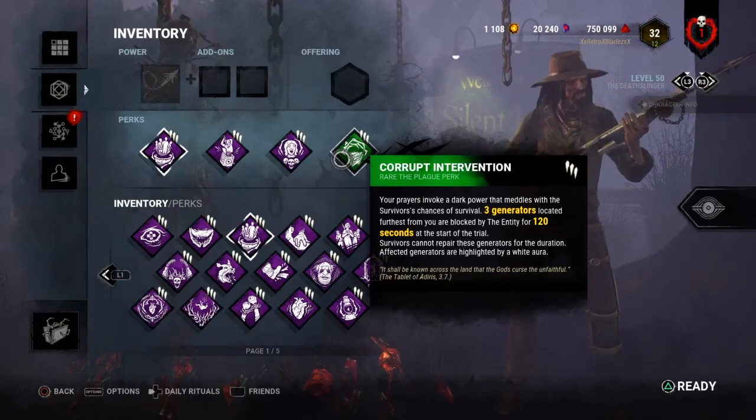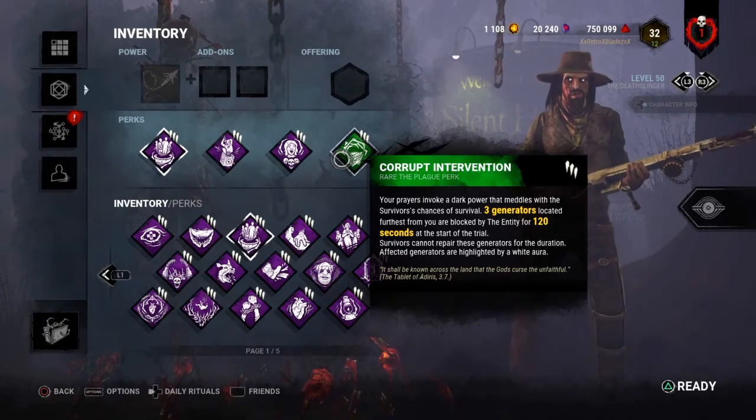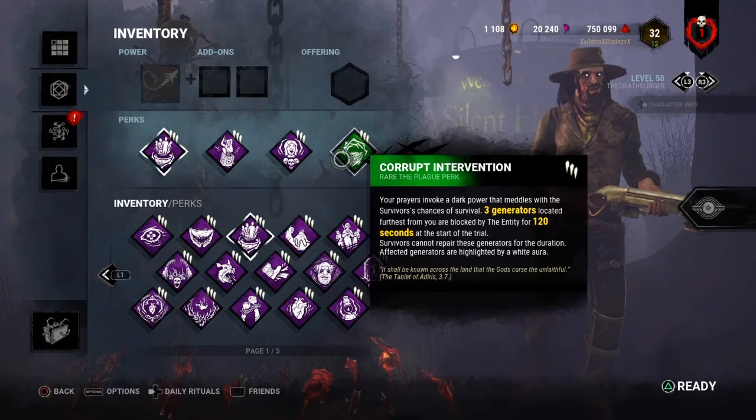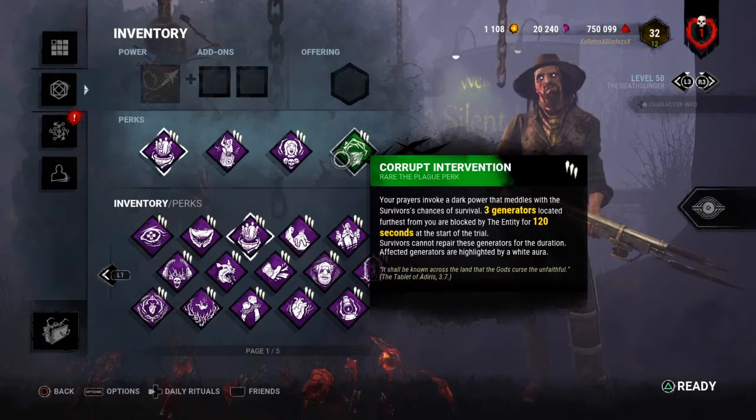Corrupt Intervention — the 3 farthest generators are blocked by the Entity at the start of the trial for Level 1: 80 seconds, Level 2: 100 seconds, Level 3: 120 seconds.